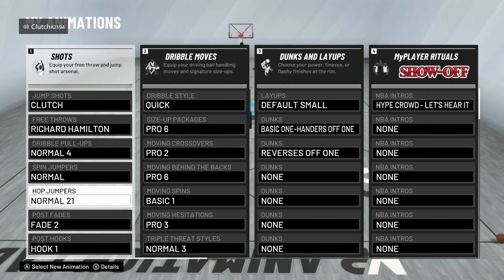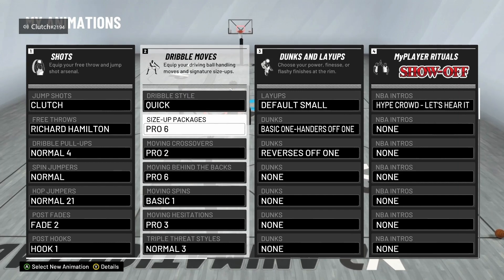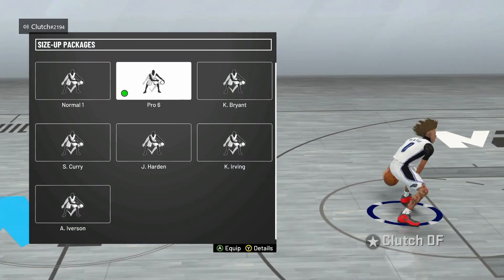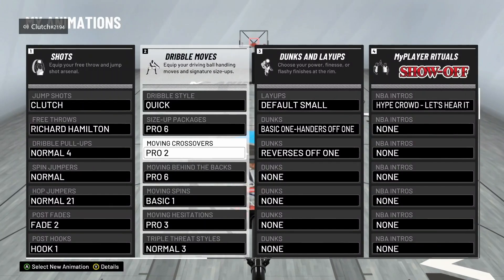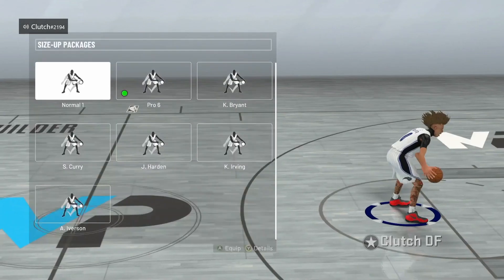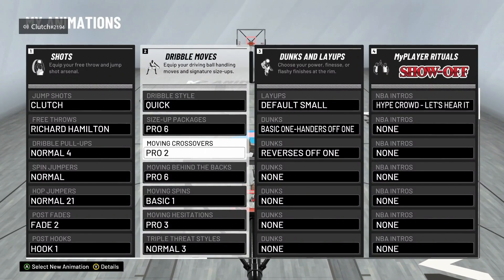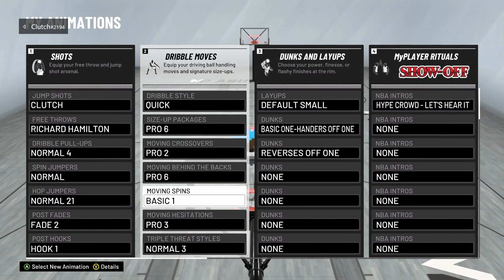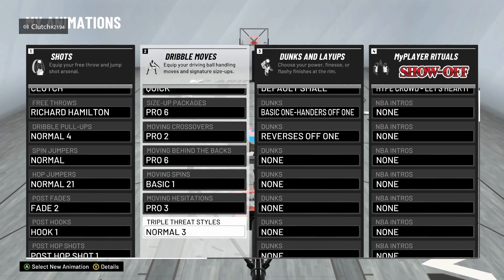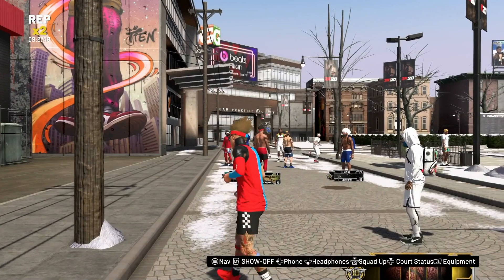For dribble style use Quick. Size-up packages I use either Pro 6, Kyrie Irving, or Allen Iverson depending on the day. Moving crossover is Pro 2, moving behind the back is Pro 6, moving spin is Basic 1, moving hesitation is Pro 3, and triple threat style is Normal 3 — that one doesn't really matter but I have it on Normal 3. Now let's head over to the MyCourt.